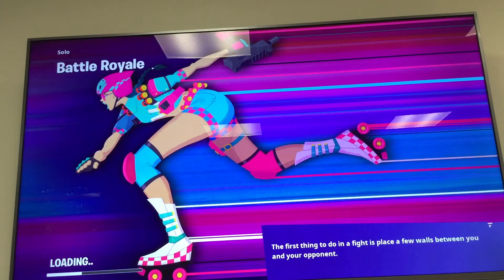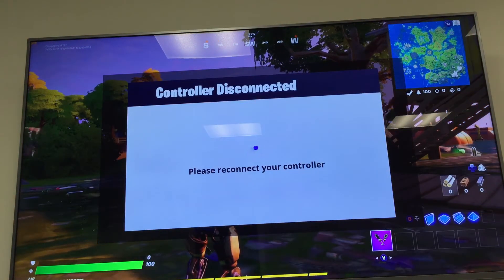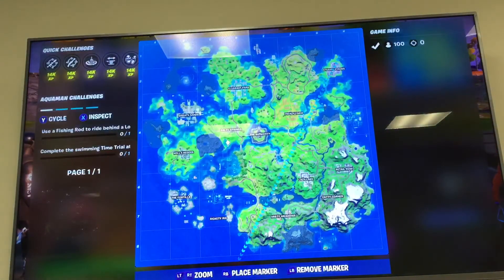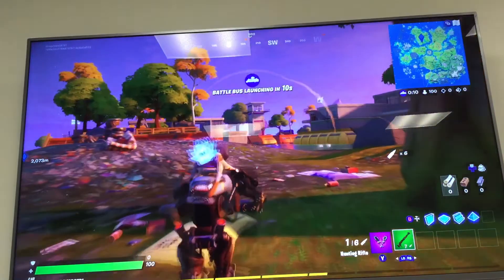We're going to go to a quick solo game, probably Lazy Lake or Pleasant Park — it won't be a long one. That's how you can get free V-Bucks in Fortnite. I think it's a pretty cool method because there's no typing codes or anything like that. I just dropped my controller and the batteries fell out — but yeah, we're gonna play a quick solo game. If you guys like this method, you think it's cool — I like it because there's no secret codes or anything like that.